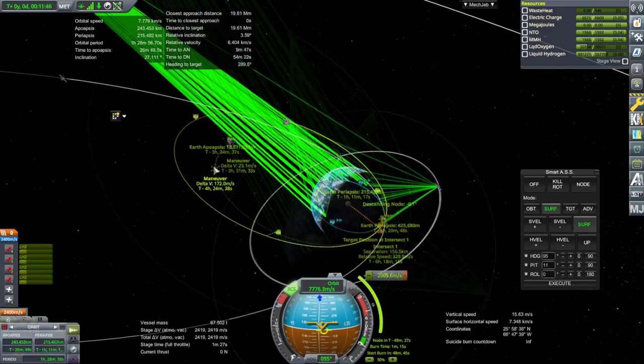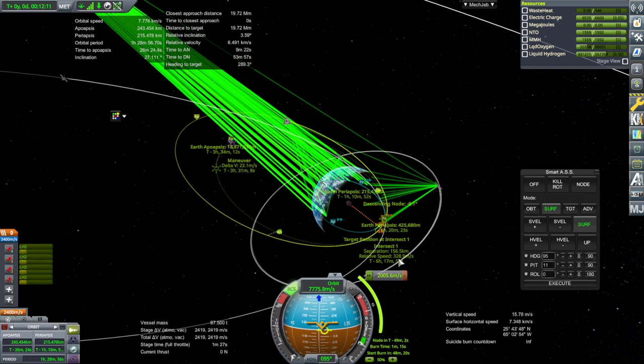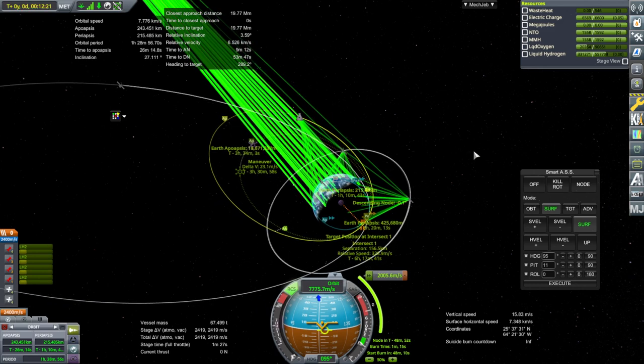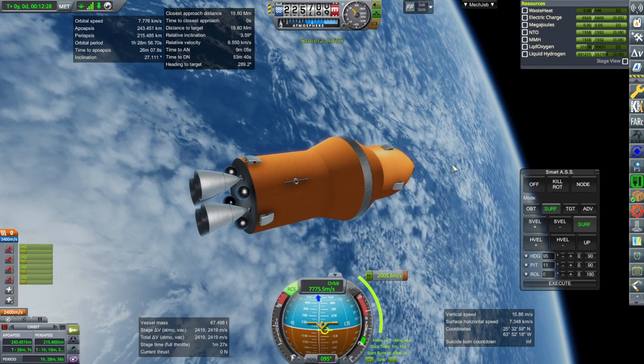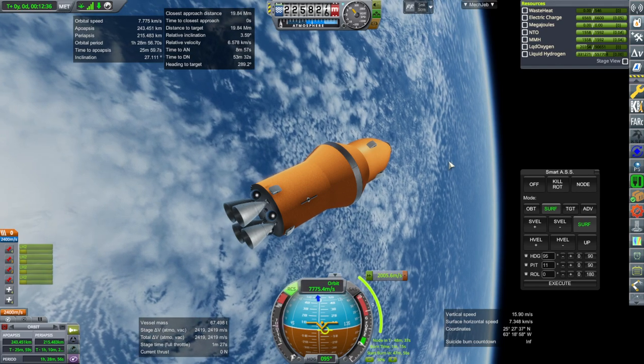Let's see if this is going to be enough to make a rendezvous — that is the question. Maybe with the RCS we have enough but it's really tight. We're looking at 2,006 plus 23, so 2,030, plus 172 — basically 2,202 — and then about 330 to match speeds, so we need 2,532 and we have about 100 meters per second short of that. I'd rather not go through the whole thing and find out we don't have enough, so we're going to revert and try to get an extra 200 out of this.